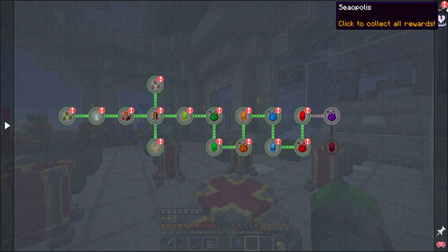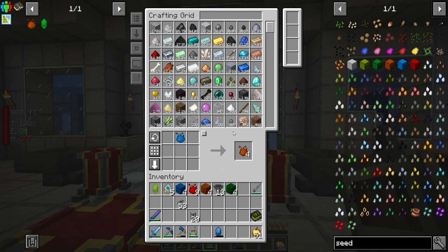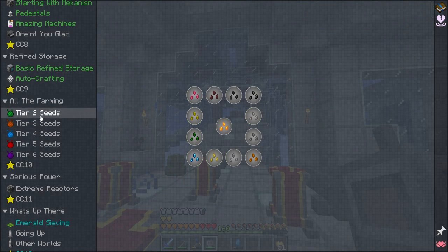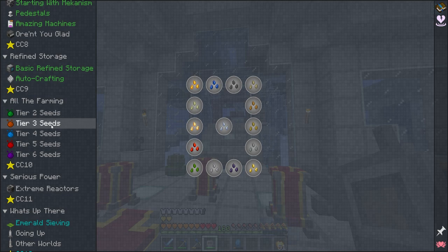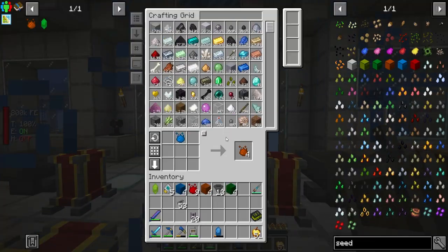We don't quite have enough to go ahead and move forward with creating the master infusion stone, which is okay, but we do have everything we need to start making a lot more seeds. Super happy about that. We can't make the tier six ones yet but we can make all the way up to tier five. Coal seeds wouldn't be a bad idea, rubber seeds, silicone seeds — so we're going to go ahead and try to make quite a bit of these.